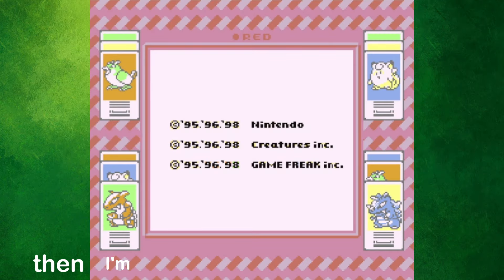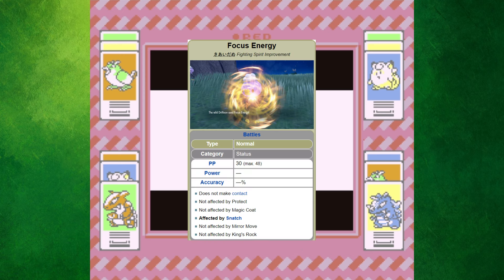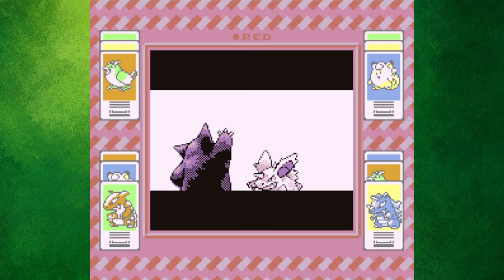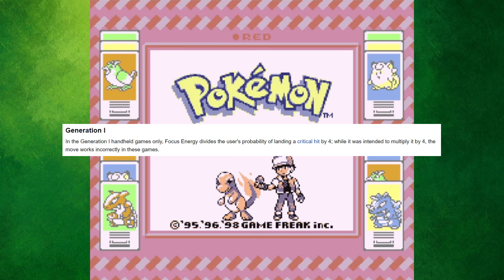If you clicked on this video, then I'm sure you're a Pokemon fan, meaning you've heard of the move Focus Energy — the one that raises your chances of landing a critical hit? Unless you're playing through Generation 1, because due to an error in the games, Focus Energy actually divides your chances of critting the opponent by 4.